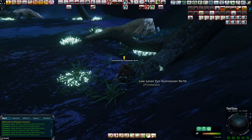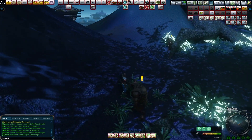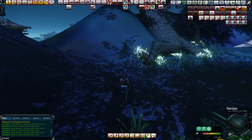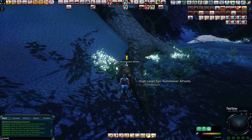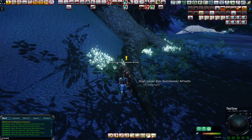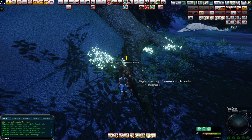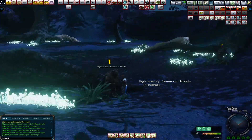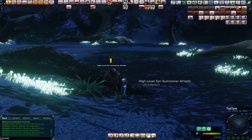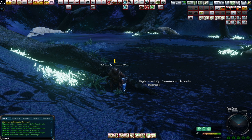He'll ask you for one of those three things and you give it to him and he'll summon a Jelly Worm right in there. If you want to go for the Sky Wraith, you come over here to high level Zen Summoner, and give him the three types of material, and he will summon the level 50 Sky Wraith right there. With any luck you'll survive and you'll receive the bio-regenesis skill.